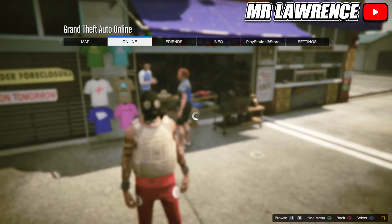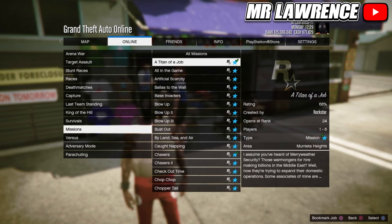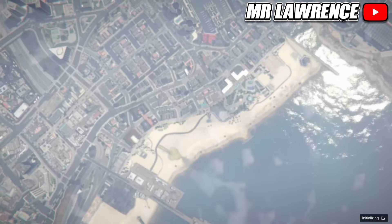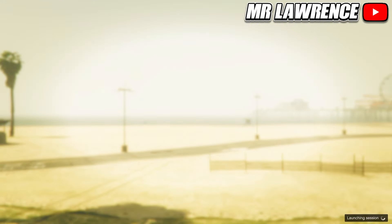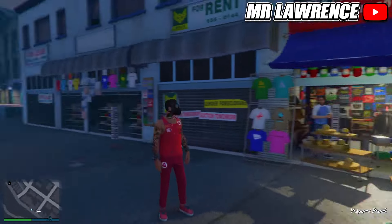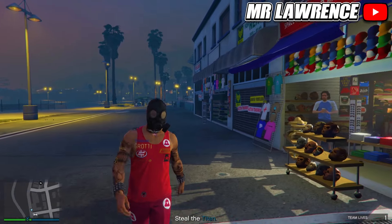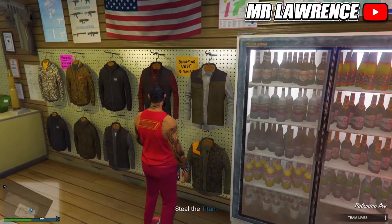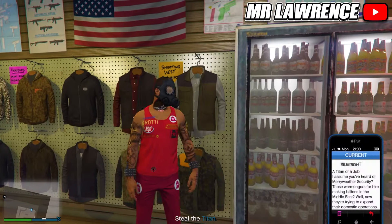Now open your post menu, go to online, jobs, play job, rockstar created and start any mission — I will start a titan of a job. Start it on your own and wait till you load in. You should load in without the utility vest. If that didn't happen you will need to restart your game and try that part again. Now go to the ammunition and save this outfit in your first slot. Then quit the mission through your phone.